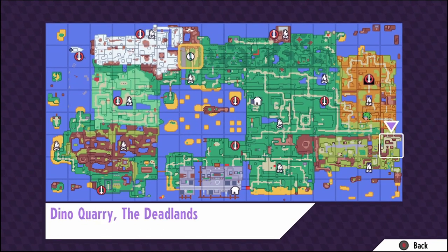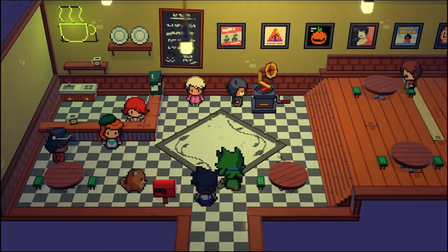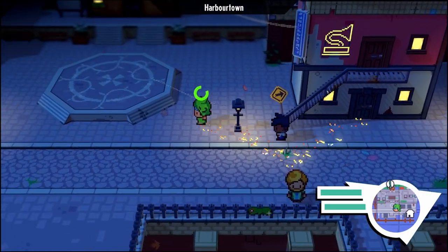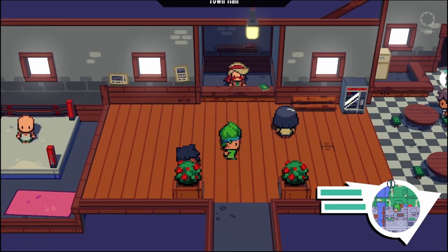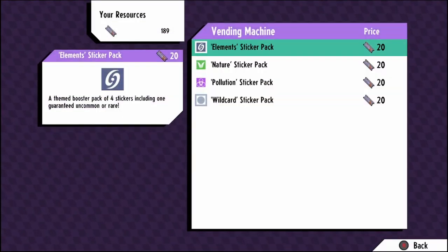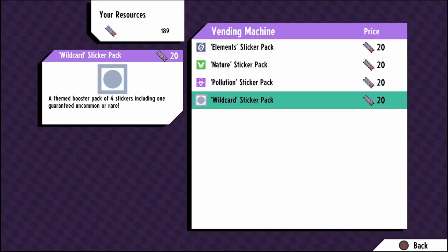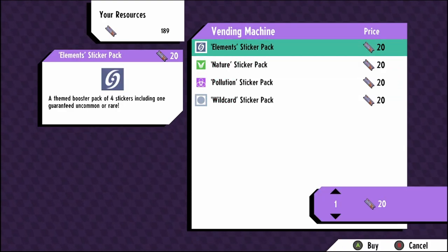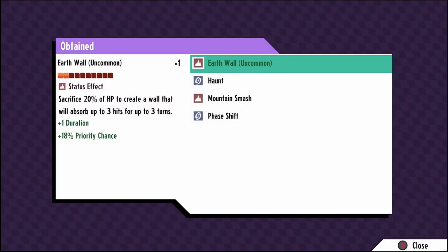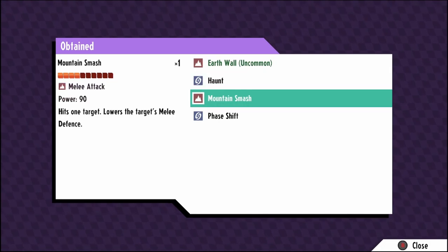I'm gonna save my resources on air resistance. The specific sticker I'm looking for is called water camouflage, which will turn fungo into a water type on the first turn. I was cycling through monsters in storage but none had it, so I'm going to this vending machine to roll for it. I'll go for the element sticker pack since water coating is in theory a water type.